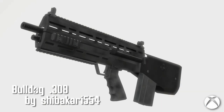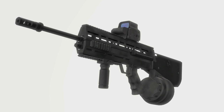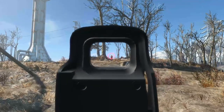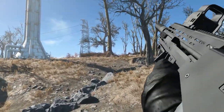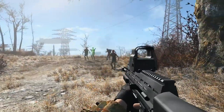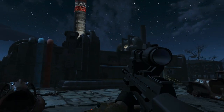Bulldog .308 by Shibakari .554. This rifle has a beautiful mesh with some lovely addons such as scopes, grips, and the usual variety of compensators. There's also a shortcut item that can switch your weapon between full and semi, and adjust your scope's zoom as well, which is pretty cool. There are no extra skins or textures currently, but Shibakari has mentioned they will brush up on the model and textures in a future release.